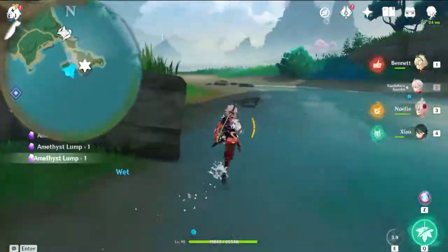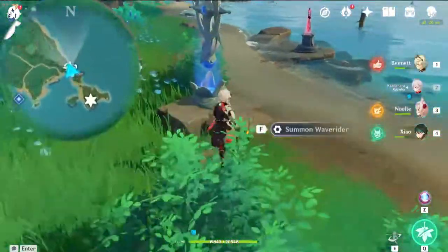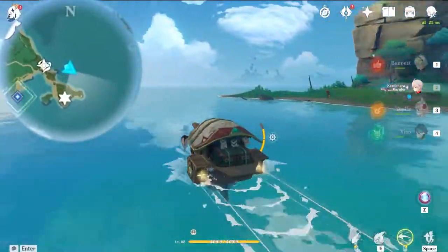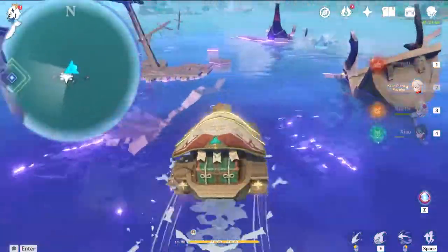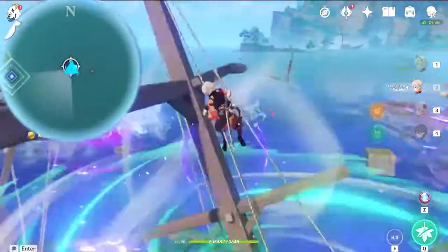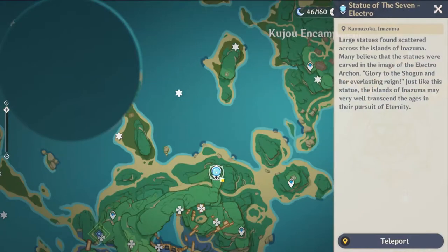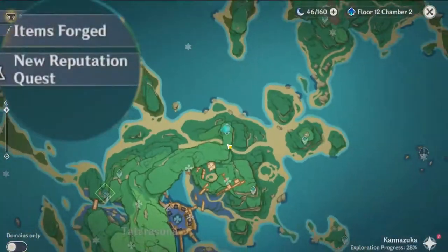Now we want to use the ship station nearby, then by calling your ship they will route towards the next Electricalist location. Be careful of this Electrical Mage when you're here. The next Electricalist is right here. After you have collected it, you want to teleport to the Statue of the Seven on the Tatarasuna main island.